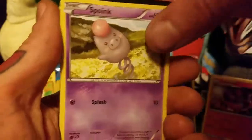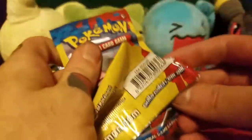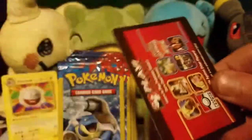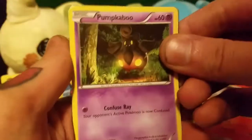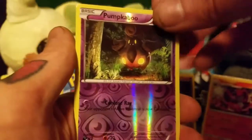Ponierd, Spoink, and a Grape Ball. A Pumpkaboo, Pumpkaboo, Reverse Holo Pumpkaboo, and a Professor's Letter.